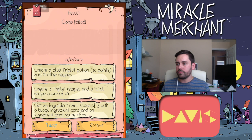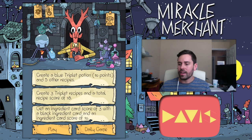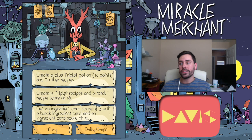Game failed. Okay, so create a blue triplet potion and five other recipes. I see — I want to accomplish: create three triplet recipes, a total recipe score of eighteen, get an ingredient card score of three with a black ingredient card, and an ingredient score of ten. So there are accomplishments you need to do for each game. Yeah, alright, that's a learning process. I'm gonna leave the video here — I'll come back once I learn a little bit more. I think it has potential, be alright game. I will see you guys in the next episode — as always, stay awesome and peace!